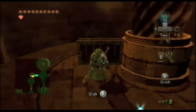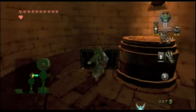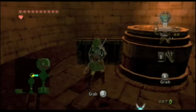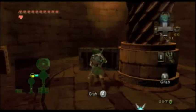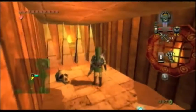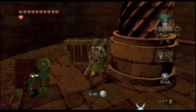Especially since it says there is a treasure chest on this level. Oh wait, now I'm too high. This thing goes higher than I remember. There are lots of claw shot targets in the form of those torches, so you can get back to places quickly.